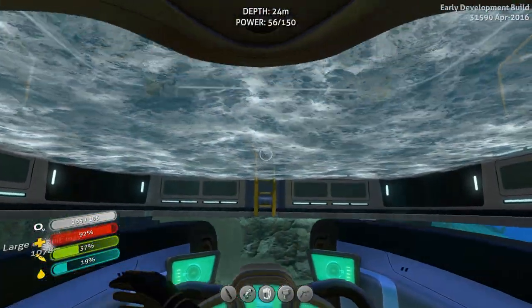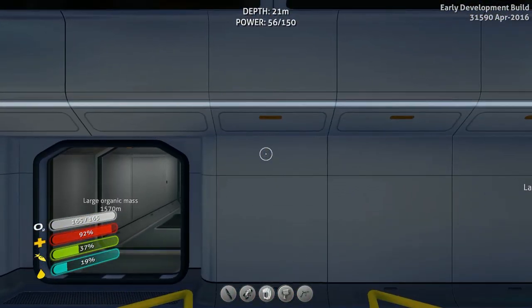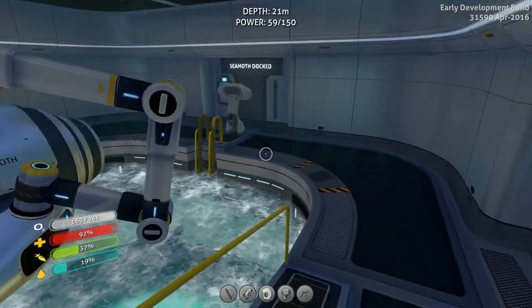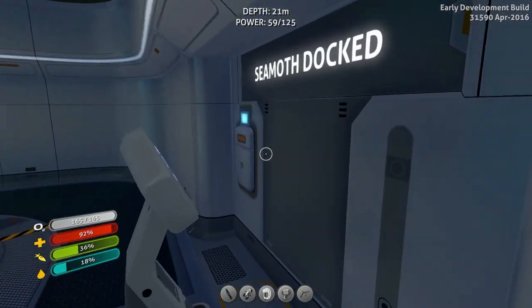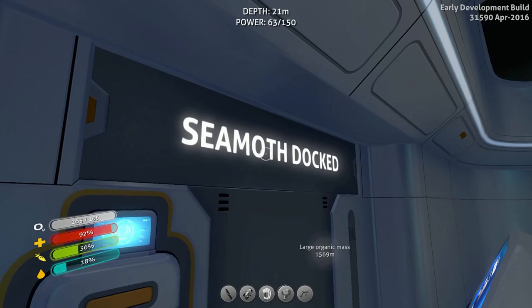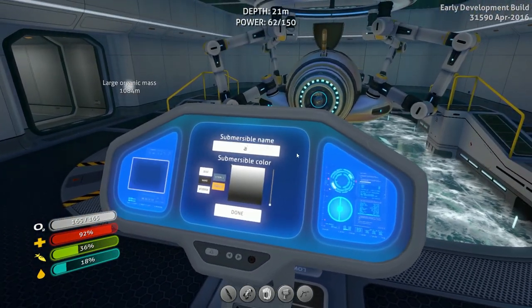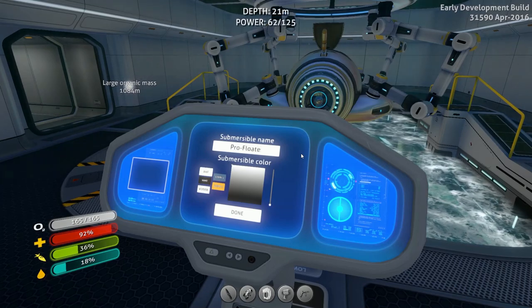Let's take this time since we're waiting on the radiation to clear up. I think the radiation works in a sponge-like fashion — when it extended out and covered an area, it's going to slowly retract as the days go by. I don't think I have to wait three full days and then it just disappears. I think I might be safe to go down into the Jelly Shroom Caves without worrying about radiation. Seamoth is docked — let's go ahead and edit our Seamoth. We're going to call this, again, the Pro Floater.